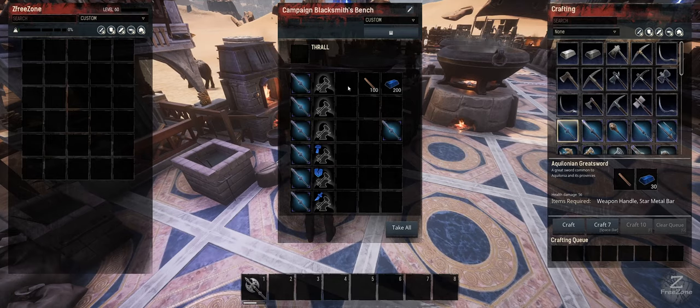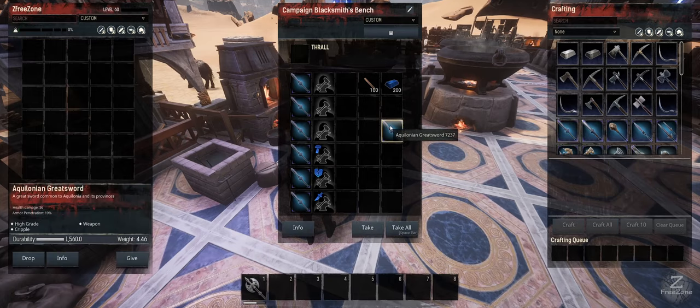Now we're going to jump onto the thralls. This weapon was made with no thrall — it's 56 damage and 19 armor pen. Watch the durability and weight drop as we go through the tiers. At tier 1 everything changes just a little bit, tier 2 a bit more, and tier 3 we stop at 60 damage and 20 armor pen. Durability has gone up and weight has gone down quite dramatically.